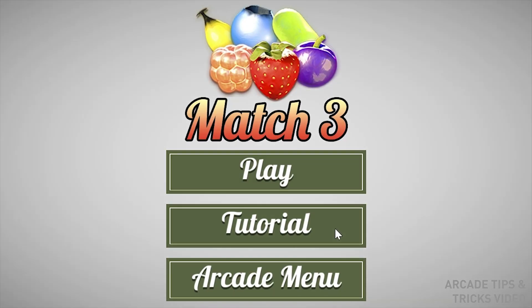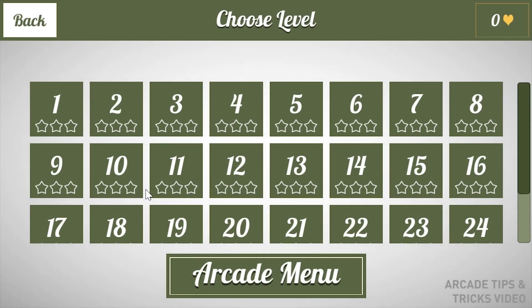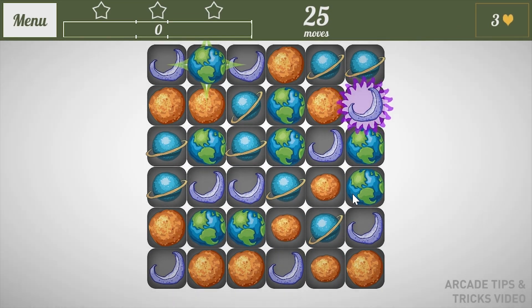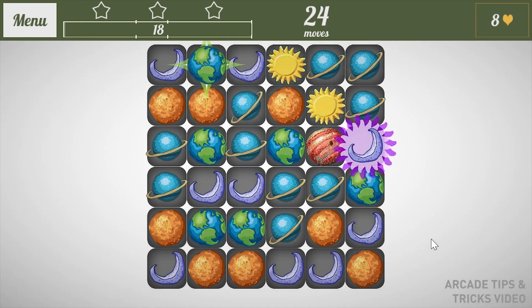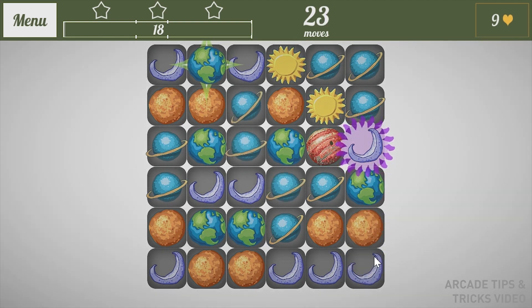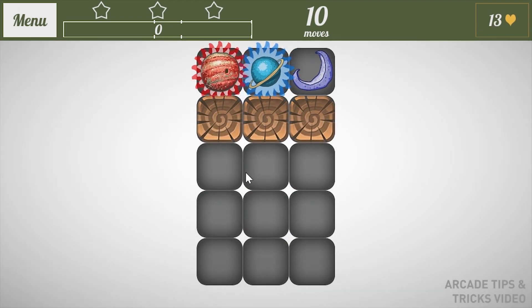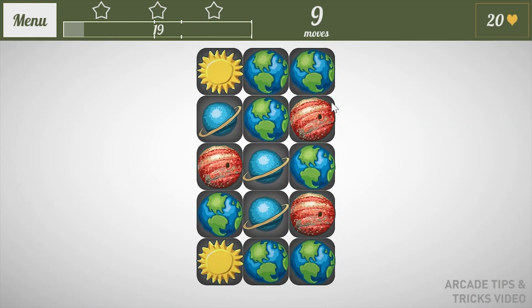When you first start Match 3, you can choose to go through the tutorial. You'll be creating lines of 3 or more of a given object. For example, you need to create a line of 3 or more of any type of planets. Suggestions are shown — the 3 planets are pulsing in and out, and you can drag one of them to create a match of 3. Every single move you make needs to create a match of 3 or more. There is one special move where you don't need a match of 3 — that is when you have 2 special pulsing objects and you drag one into the other, which creates various kinds of explosions depending on what special objects you have.